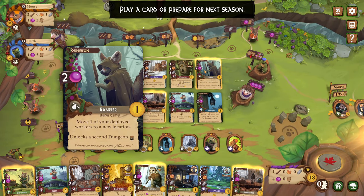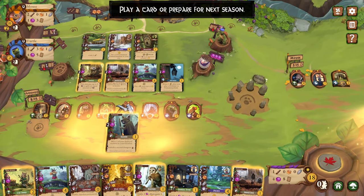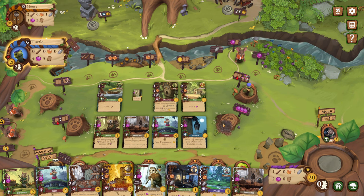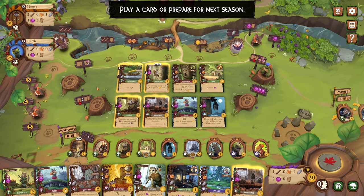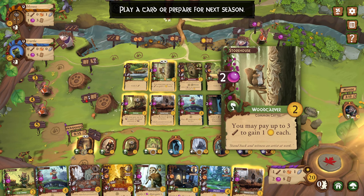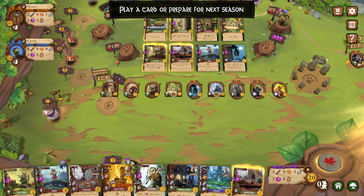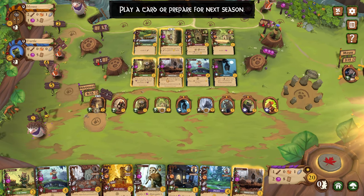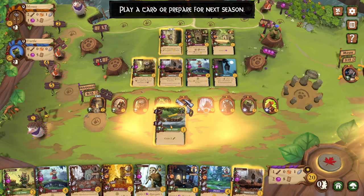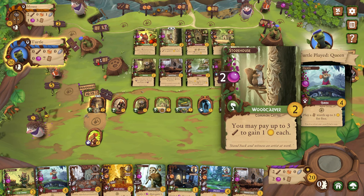I could do the peddler and move to the stone spot. After I said stone was rare, you know? We could do the woodcutter for free because we have the storehouse that no one's used — no one cares about wood apparently. You may pay up to three wood to gain a victory point each. I could play the twig bridge and gain two wood now that I got my stone. Let's do that and I'll get two victory points.